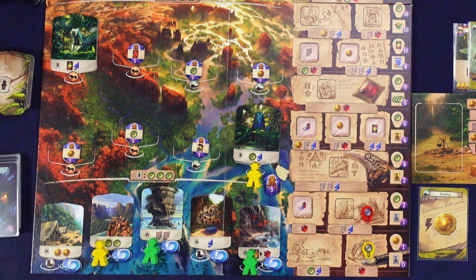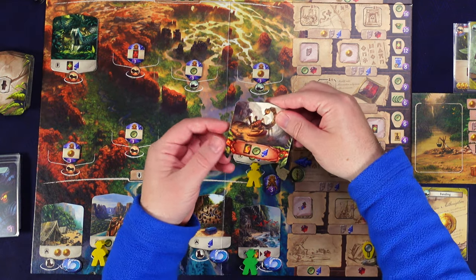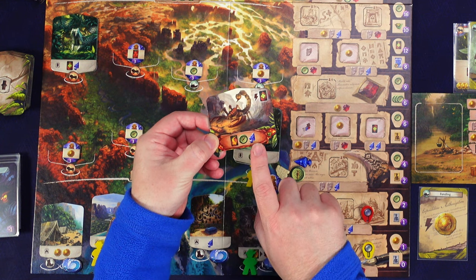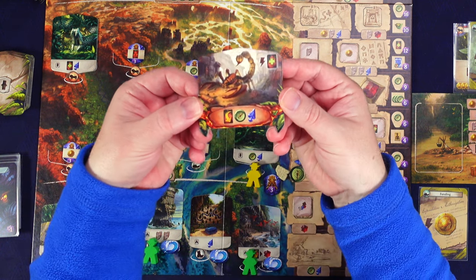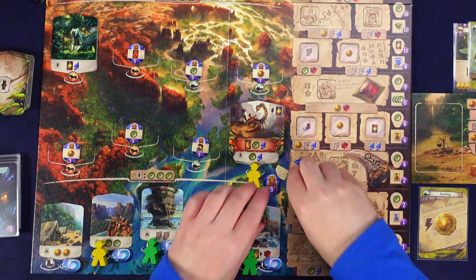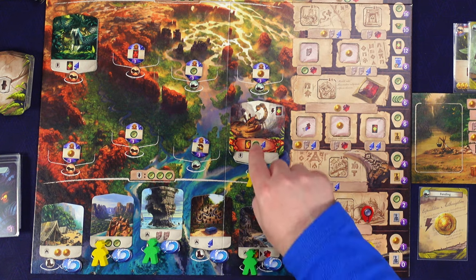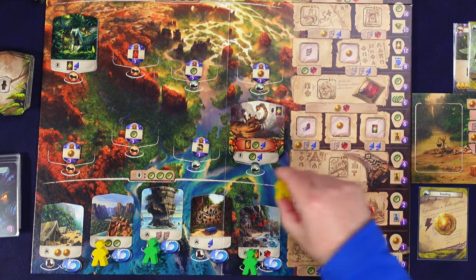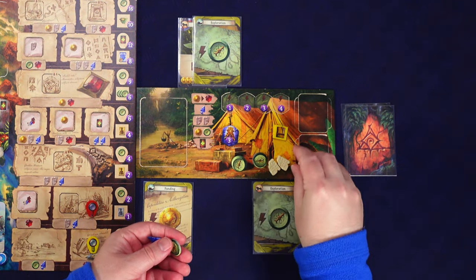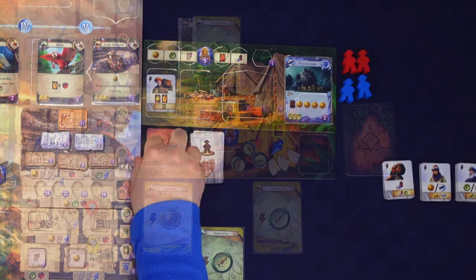The guardian has resources or actions listed in red - we need to take an action to defeat it and pay those costs. We have this cool scorpion guardian that just lays on top of the site tile. If the guardian is still there when we retrieve our workers, we take a fear card. We add the tablet, compass, and arrowhead to our campsite board.